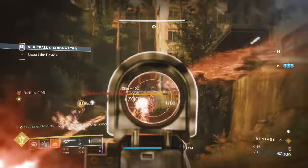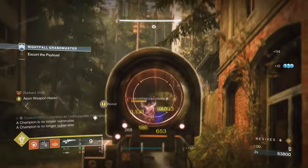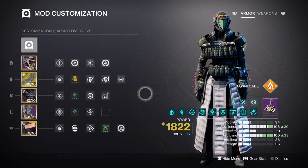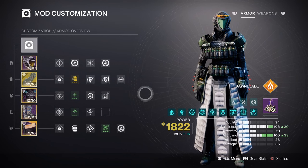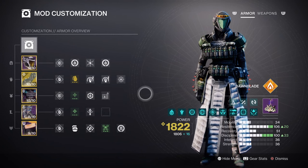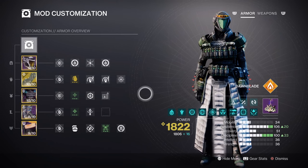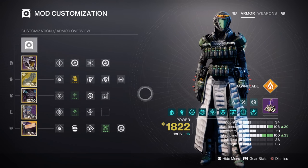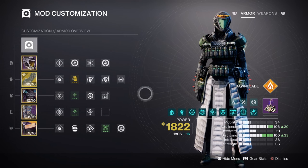I highly recommend you follow what is shown, as it can make the Cosmodrome Battleground GM an absolute breeze. For the mods and stats, it's recommended you focus on Resilience and Discipline, with Strength being last as we will have an alternative way to handle it. Resilience at tier 10 will grant us a 30% damage reduction, which will ultimately allow us to survive one-shot hits much more often. This will also affect our Well duration, and with a higher threshold, it will survive multiple Boomer Knight shots from above.